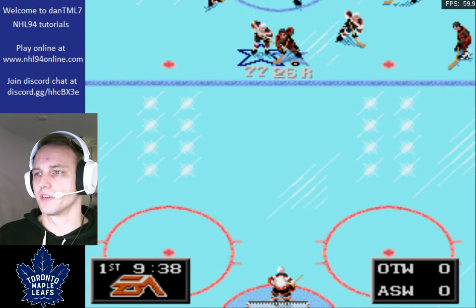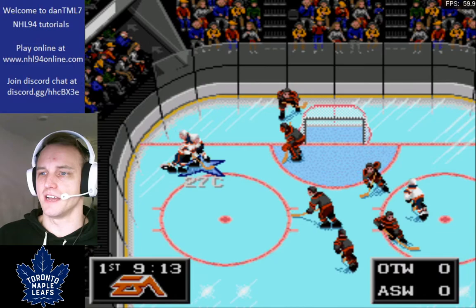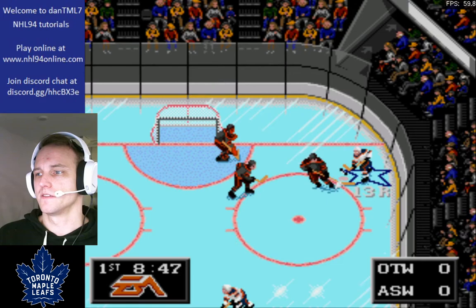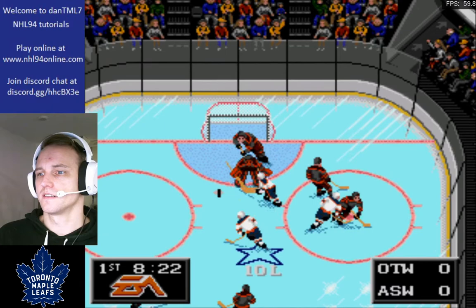One of the very first typical goals that you learn is the going-across-the-crease goal, where you just come like this, you go across and shoot it, and the goalie just dives down. So here's Jeremy Roenick — you want to get on the sideboards, find some space. Works forehand or backhand too. So I'm just trying to set it up so I can talk to you and tell you what I'm doing. I'm going to head over here, go to my forehand, come across.